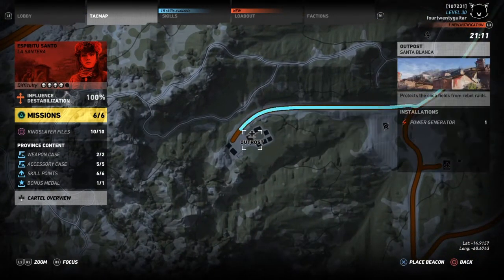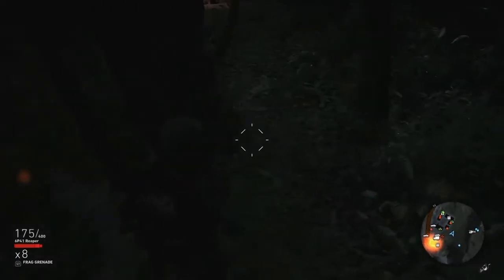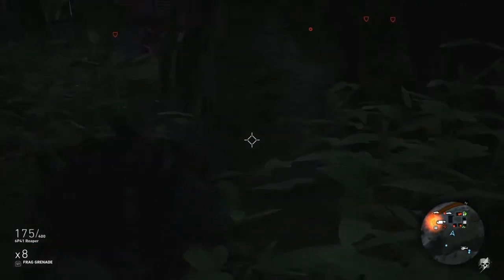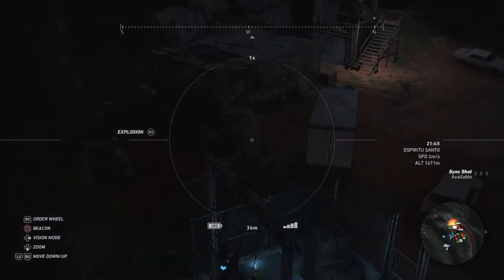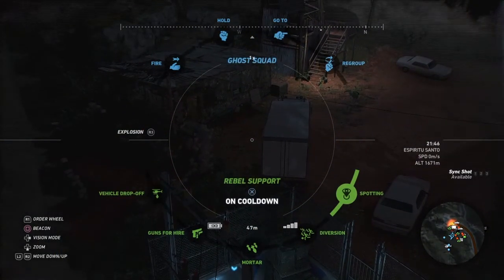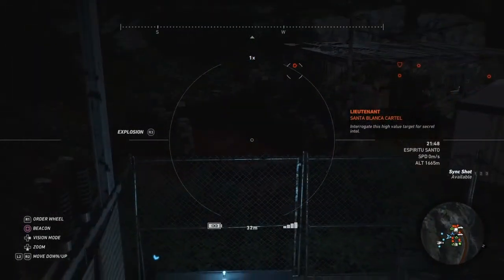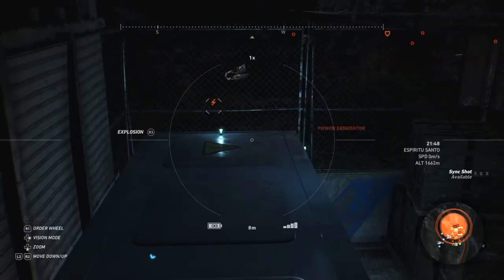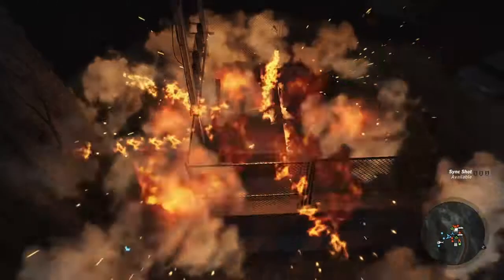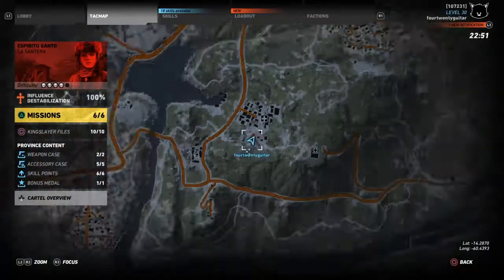There's an outpost right underneath the rally point. Go there and use your drill drone or binoculars to scout the area. This shows you a place where a generator is located. Make sure nobody is around the generator when you destroy it — if you accidentally kill someone, you'll have to start over from zero.